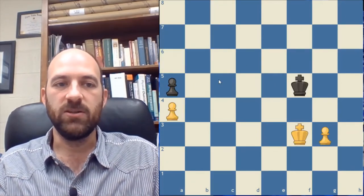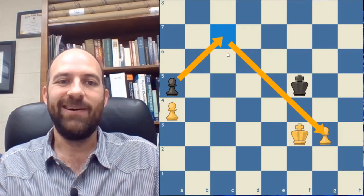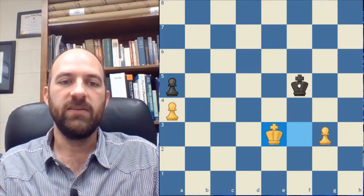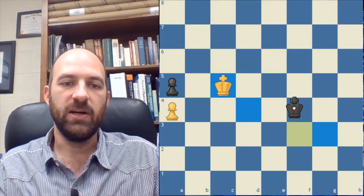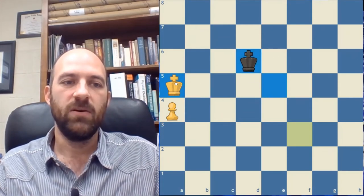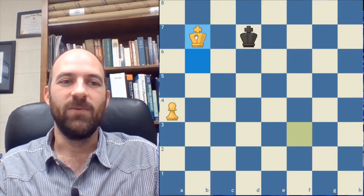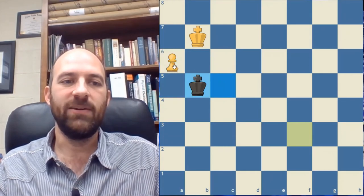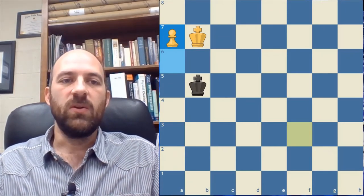That only happened because the black king started back far enough to get around behind the white king. Now this is a very similar position, but this time I've moved the pawn back one space. That pawn is now on the diagonal. If it's on or behind the diagonal, the black king is not going to be able to get around behind the white king. White king steps over, black king comes to attack, and again black tries to take that diagonal to get behind. But when black is on the diagonal, white king steps directly opposed to the black king, so black can't get around. Once white king gets to that position, the pawn promotes freely.